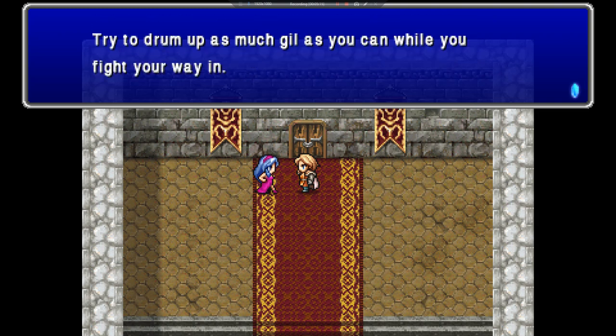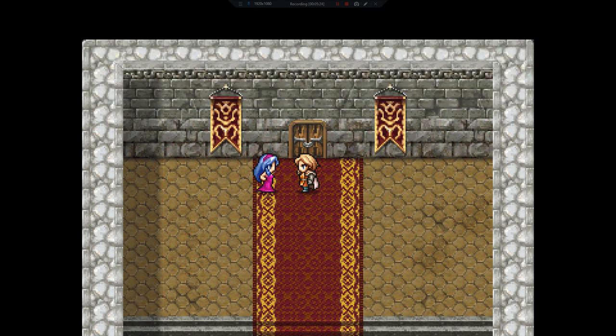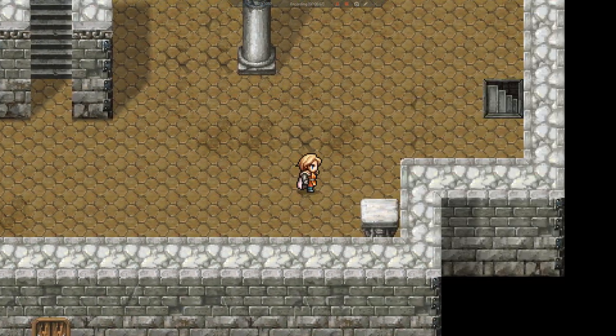'Try to drum up as much gil as you can while you fight your way in — you can't take any of the gil you earn outside of the dungeon, so spend it.' Every challenge dungeon has the Adamantite item. There's also a level band, a circular hat, an exorcist gown, a professor robe, a muse harp, and an ice whip. I'll get one on screen and the rest off screen. He says this is very easy.